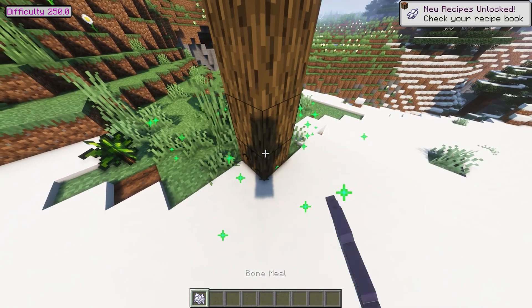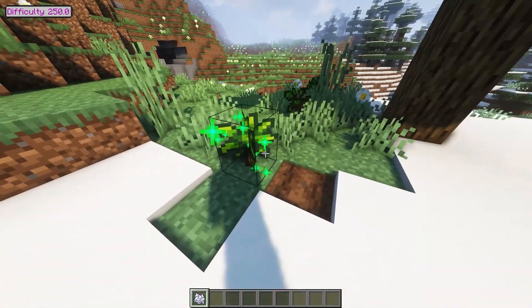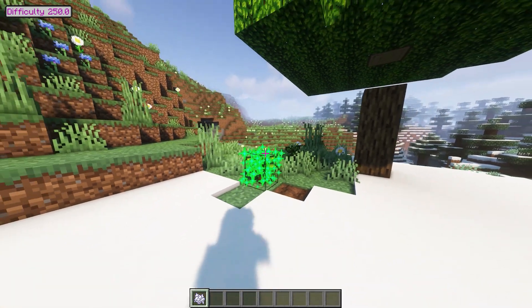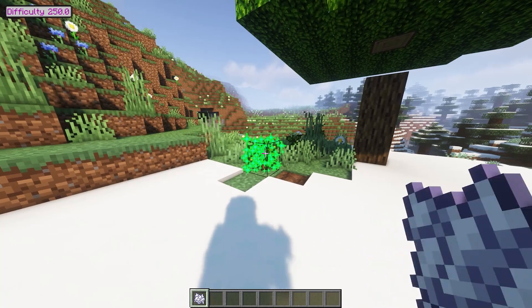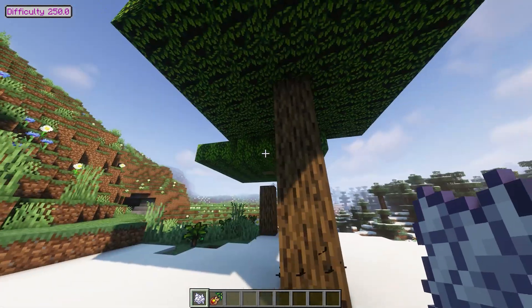Star Crop. Star Crop will add a large number of plants from the Stardew Valley Farming Life Simulator game. The modification significantly expands the farming part of Minecraft — new interesting mechanics will appear, using which you can try new types of dishes.